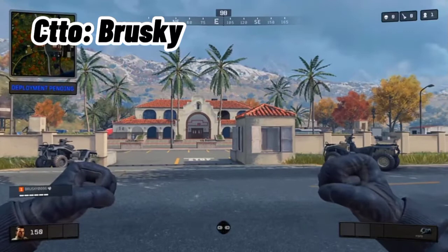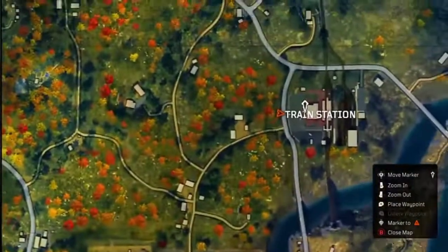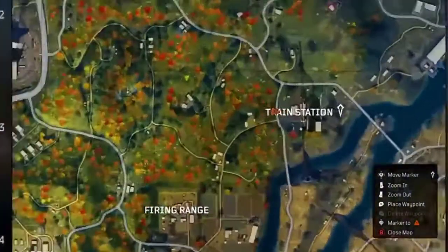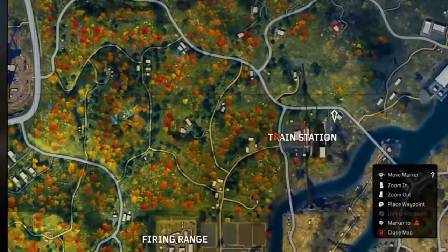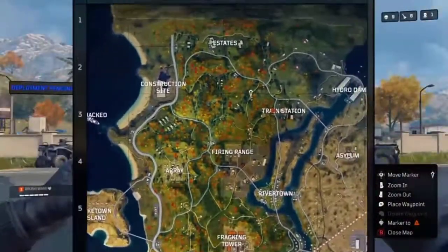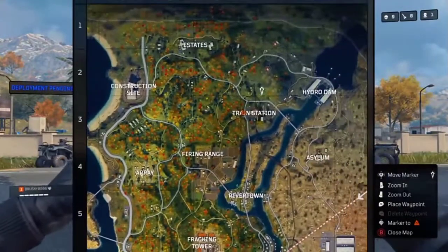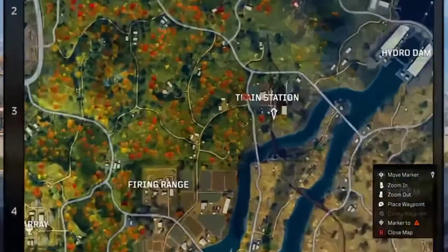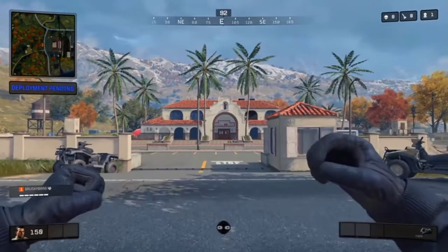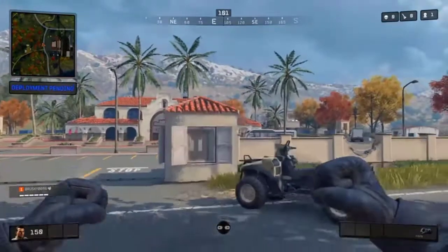Another location you can drop in — Call of Duty Blackout's Train Station. As you can see on the map, it's located semi near the center in the northern section, just south of Dam and north and to the east of Firing Range, south and east of Estates. There's a lot of forest and cover up here in this whole area, so it's a good starting point. You're usually going to have a fight on solos, duos, or quads no matter which area you come to.